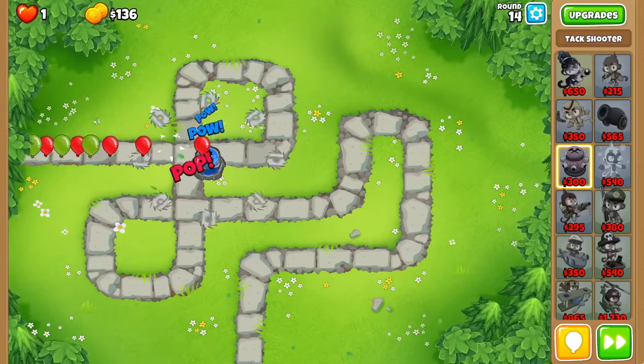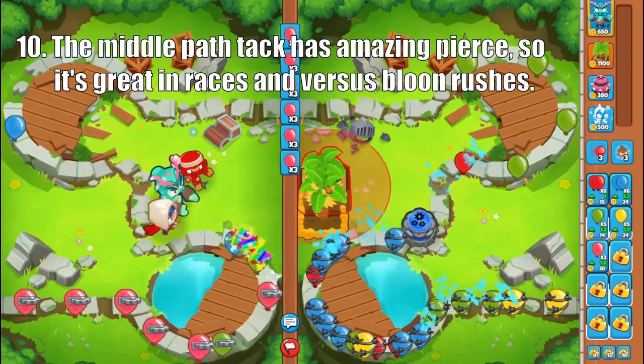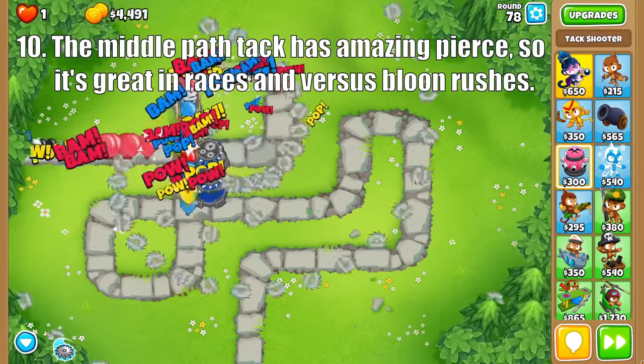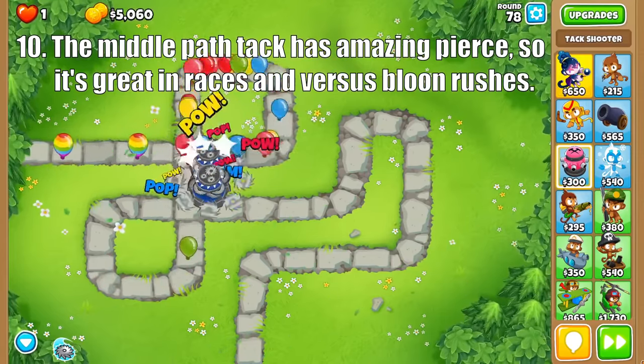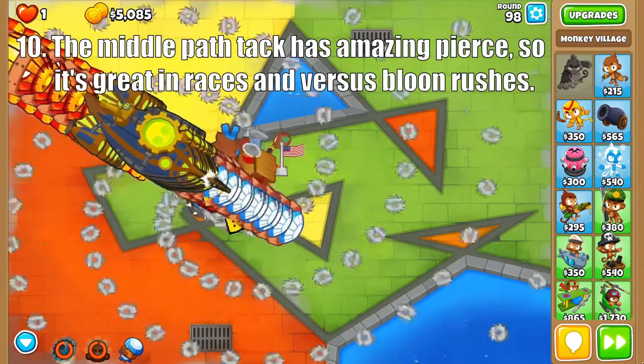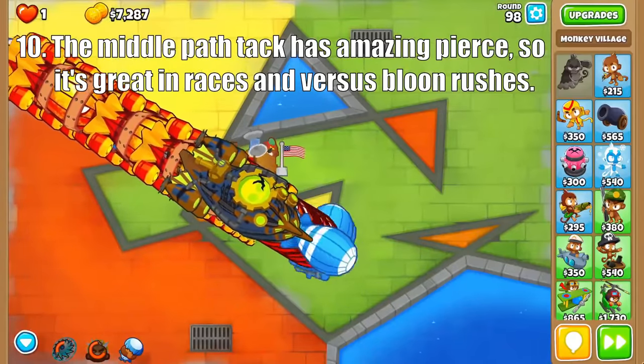As for the middle path, pierce is the name of the game. The Blade Shooter tears apart the early rounds, making it especially effective in Battles too. Then the Blade Maelstrom's ability is capable of wiping out huge packs of balloons for a low price, which really shines in race modes. The Super Maelstrom takes this to another level as it will rid your screen of balloons. If you need even more damage, pair these abilities with a Pat Fusty roar and the balloons are in for a bad time.